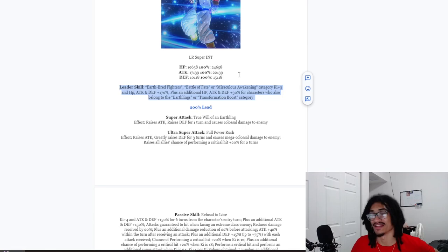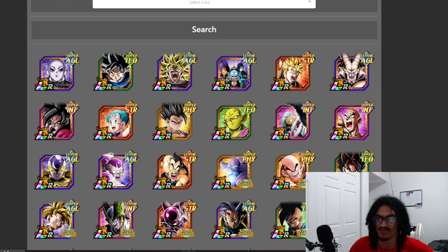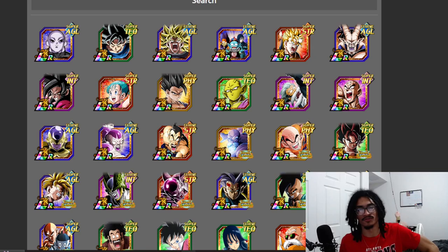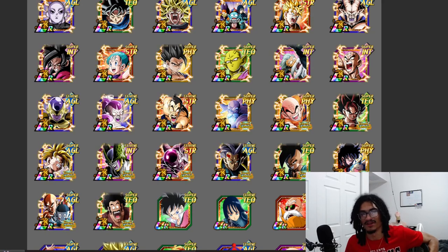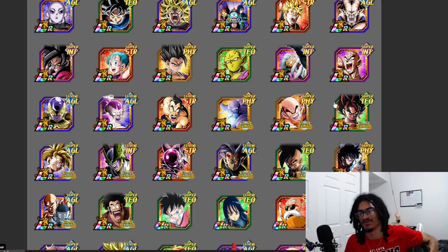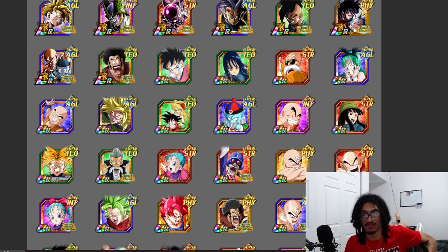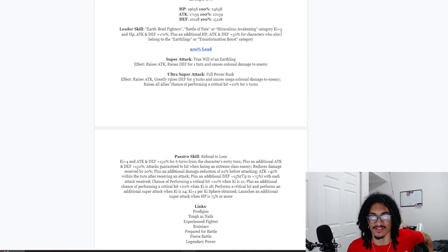We have the 200% link — always nice. Link partners include Jiren, LR Tech, UI, Usual Suspects, Gohan, LR Tech VB (though he doesn't hold up against recent options), Power, Beastless, Roshi, and both Bulmas. Not bad at all.